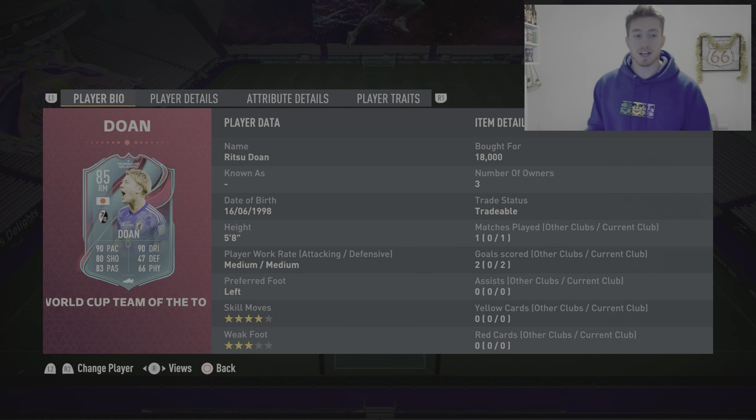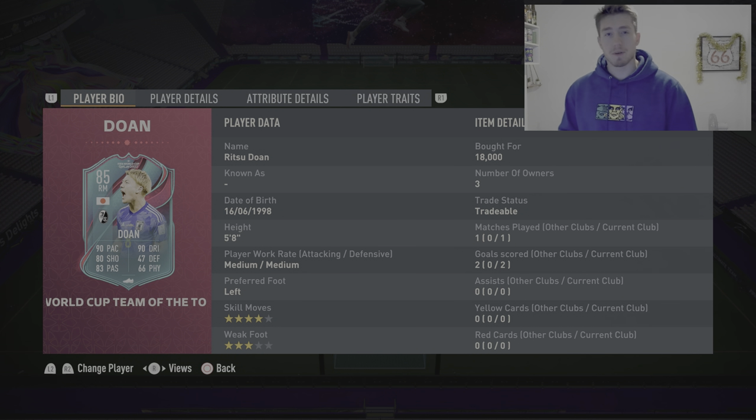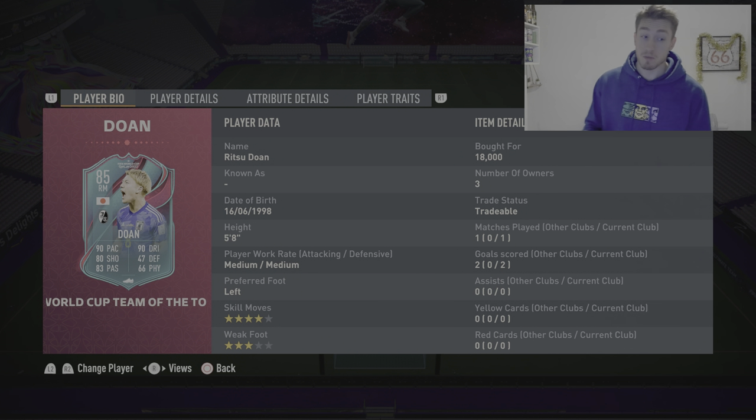5'8", medium/medium work rates, left footed, 4-star skill moves, 3-star weak foot, 85-rated right midfielder from Japan who plays in the Serie A. Some nice stats on there, hopefully he will be better than what the 18k that I paid for him suggests. Let's get into the in-game stats now and then we'll get into some gameplay.